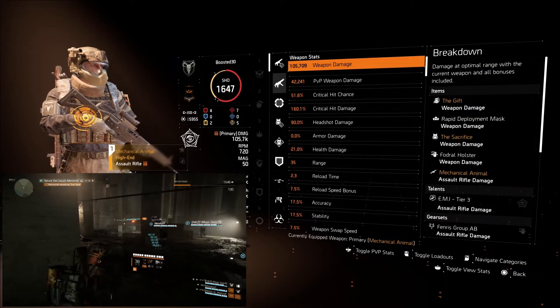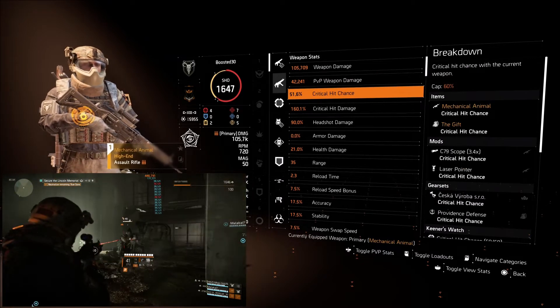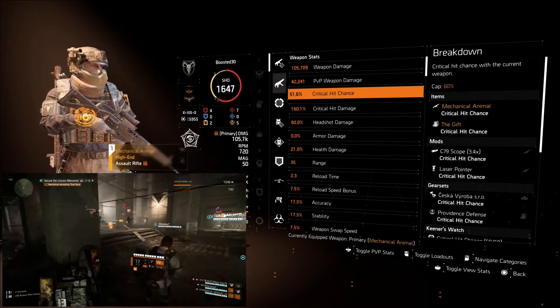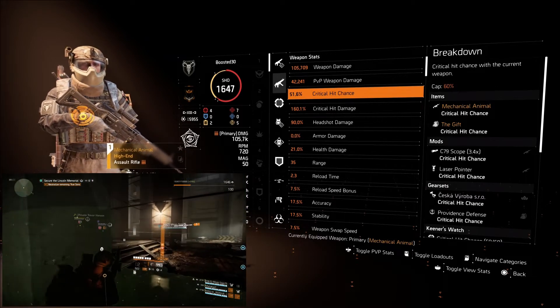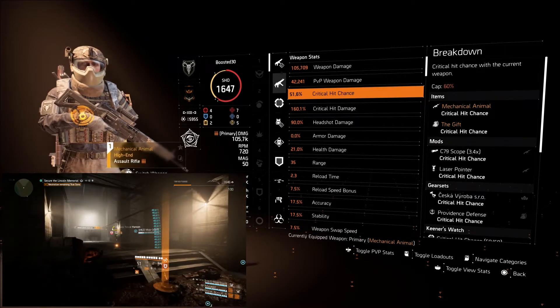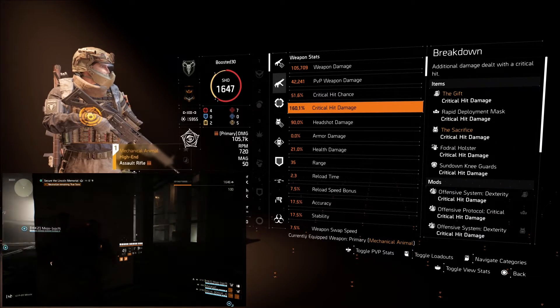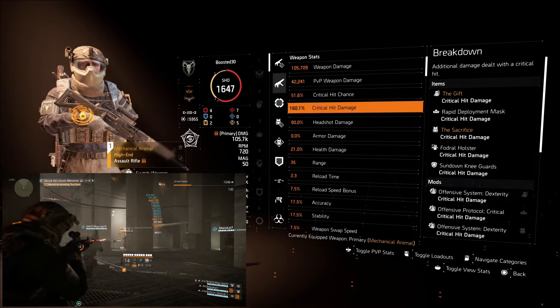Looking at the build stats: we've got just about 52% critical hit chance, which isn't bad considering we don't have a ton of chance rolled in everywhere — and the cap is only 60%. If you're running a Coyote mask you'll automatically get pushed over the cap, which is fantastic. Having 52% critical hit chance is still much better than having none. We've also got 160% critical hit damage, which is solid for a hybrid build and it still hits very hard.